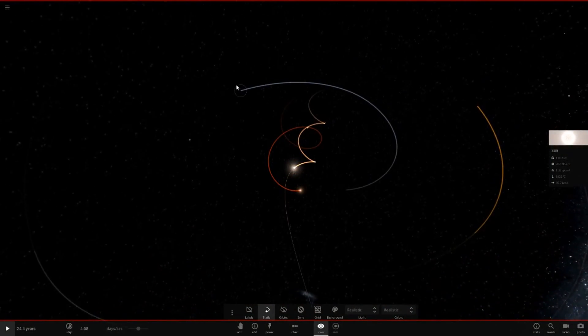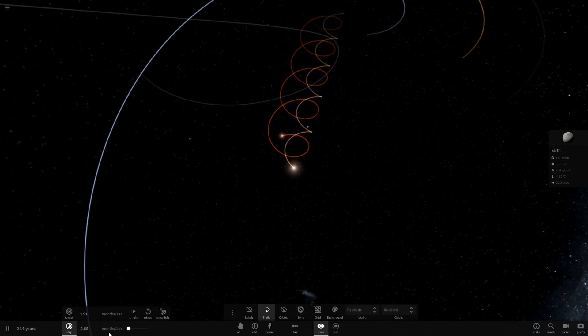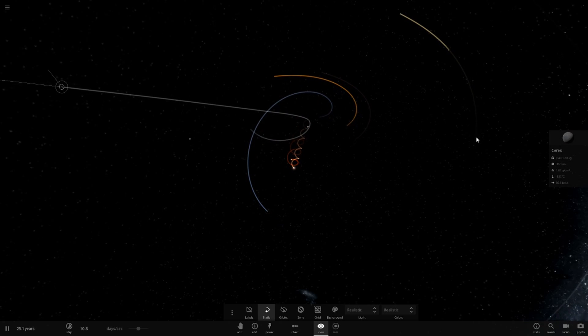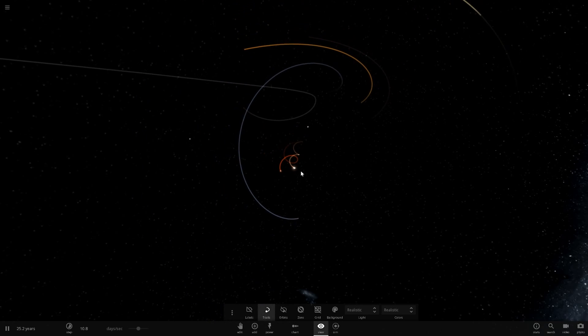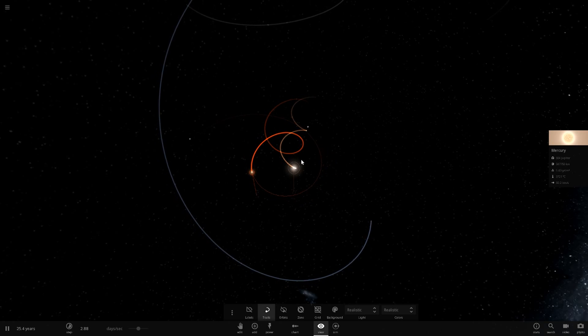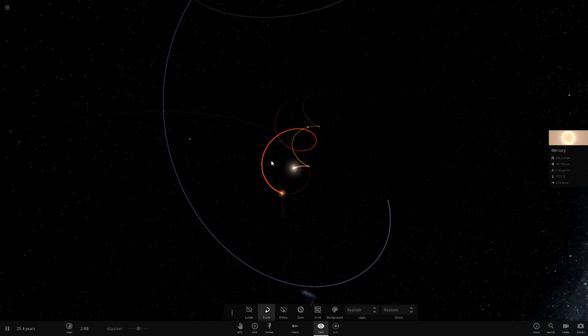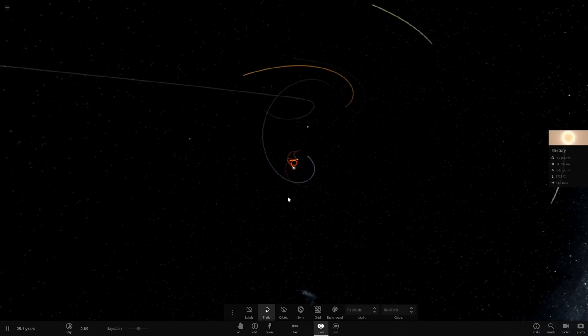Let's speed up time more. We just lost Ceres — it looks like it's been ejected completely. Mercury and the Sun are dominating because they're in such a close binary orbit. All the other planets are either being flung out or losing their orbits entirely.